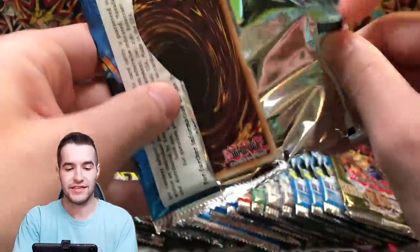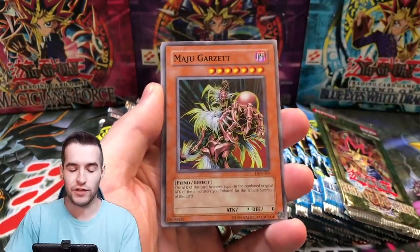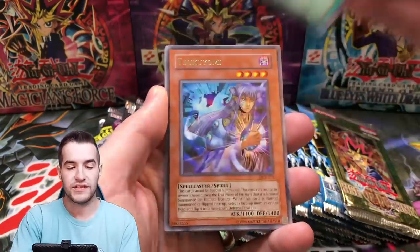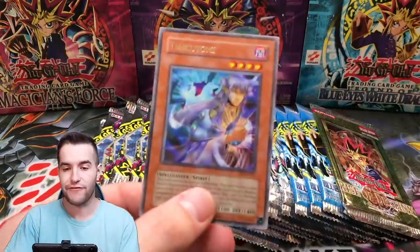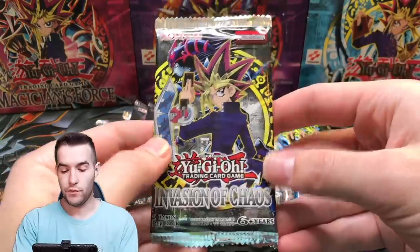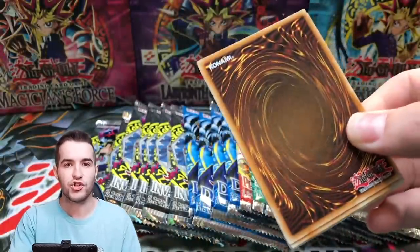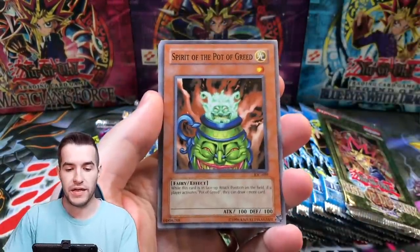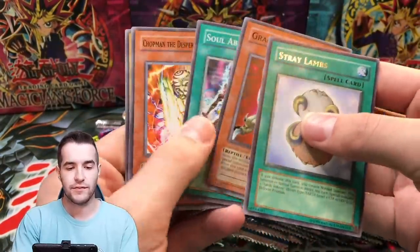Dark Crisis — this is completely insane. Oh my goodness. We got Really Eternal Rest, a Maju Garzette, Agito, The Seal, and a Tsukuyomi. Okay, that's a pretty good one — it's like a $5 card. So we are doing pretty good so far. We've pulled a couple of great rares out of DCR, a DMOC and two Supers out of Invasion of Chaos, and a Pot of Greed out of LOB. We got a Spirit of the Pot of Greed, Stray Lambs, Chopman, and Ojama Black.